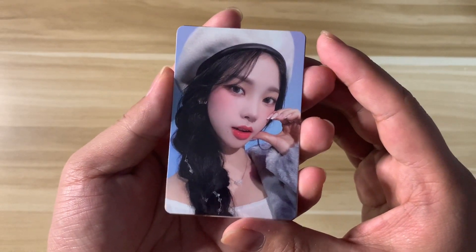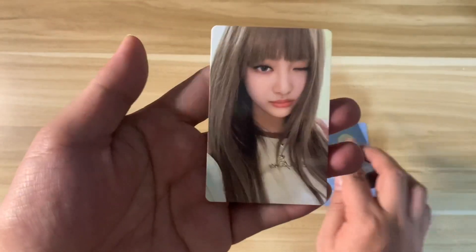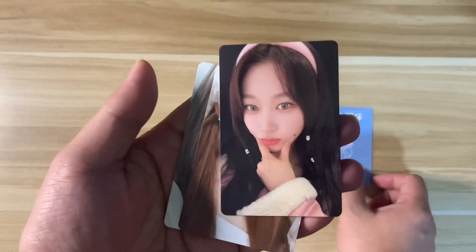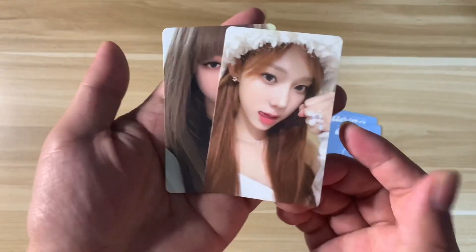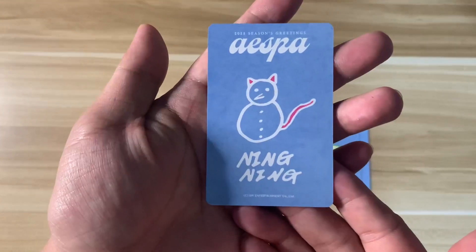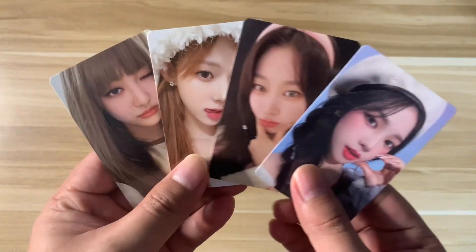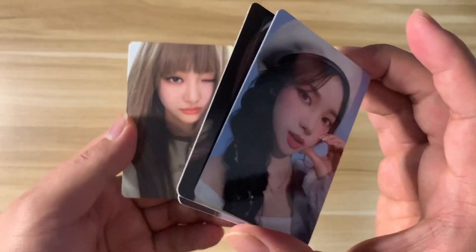We got Karina, Giselle, Winter, and Ningning. They have different backs. So you got Karina's signature — super cute, they drew this themselves. Giselle, Winter, and the snowman or snowcat — super nice photos! I'm glad they did photo card size this time for the selfie cards instead of the big cards they did last year.